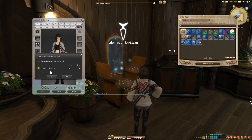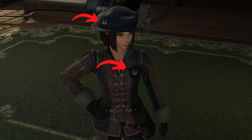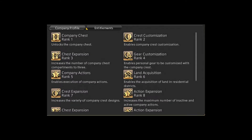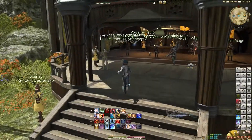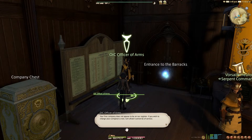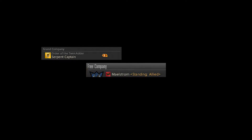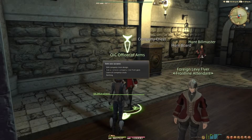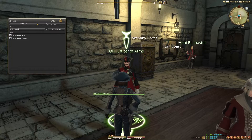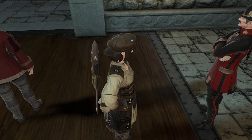There's one last bit of gear customization available to us: Company Crests — that shield symbol I mentioned earlier. If your free company has it unlocked at company rank 4, you can affix your free company's crest onto applicable gear. To apply it, you must go to your free company's grand company headquarters, not your personal grand company. For example, my grand company is Twin Adders and my FC's is Maelstrom, so I have to go to Maelstrom HQ and talk to the OIC Officer of Arms there. Once you find yours, click Add or Remove Company Crest from Gear, and select the gear you want to add it to or select Add to All. It's not much, but it's a nice little way to rep your free company.